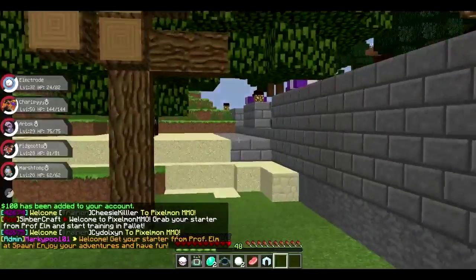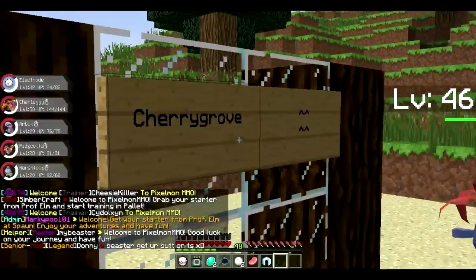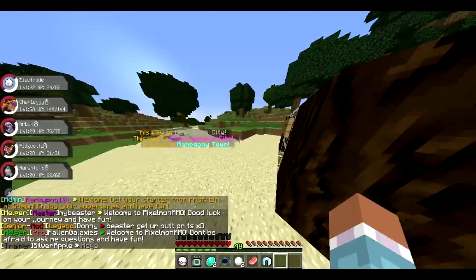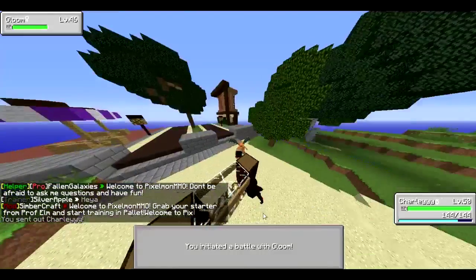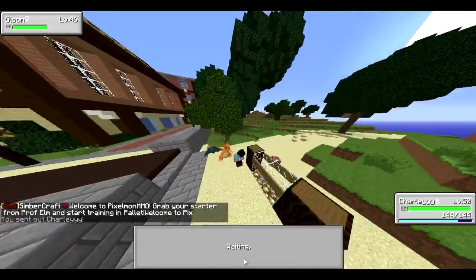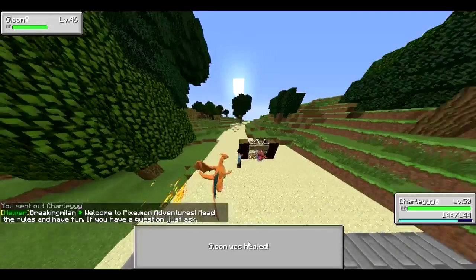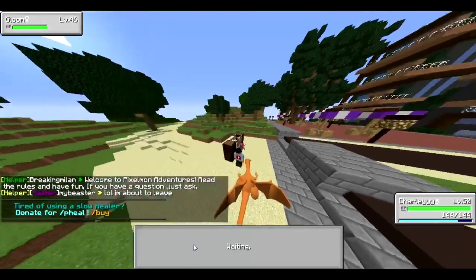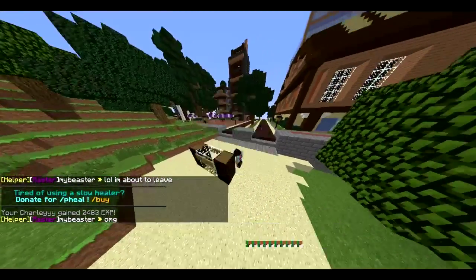Now I think I'm gonna go to another city because I can't do much here. As you can see there's Cherry Grove but I don't have to go there. Hey, we have a level 46 Pokemon here. Let's fight them with my Charizard. There we go — I'm gonna do a Dragon Rage on him. Not much damage, but he can heal himself. That was one-hit kill. Level 51, nice.